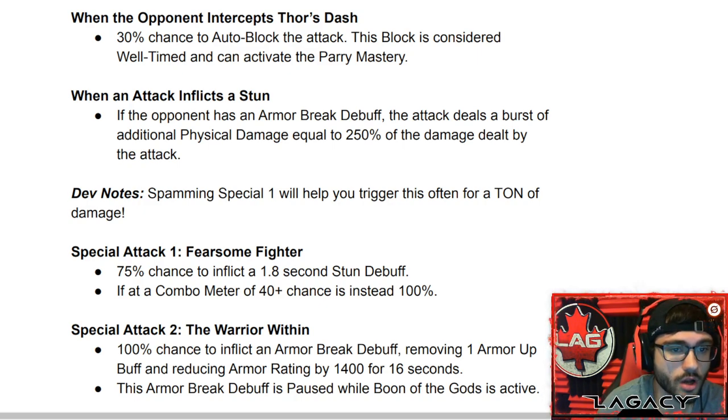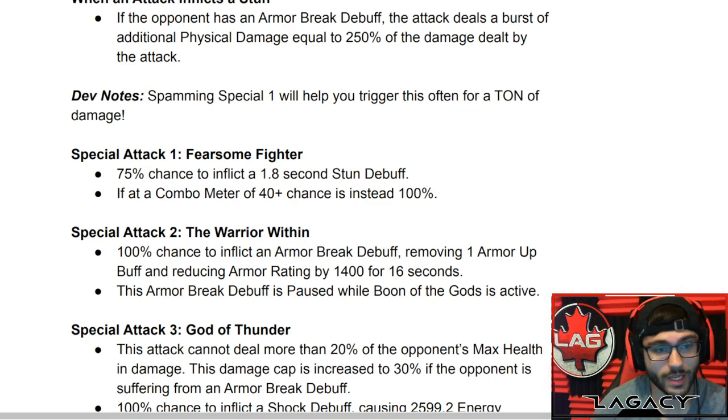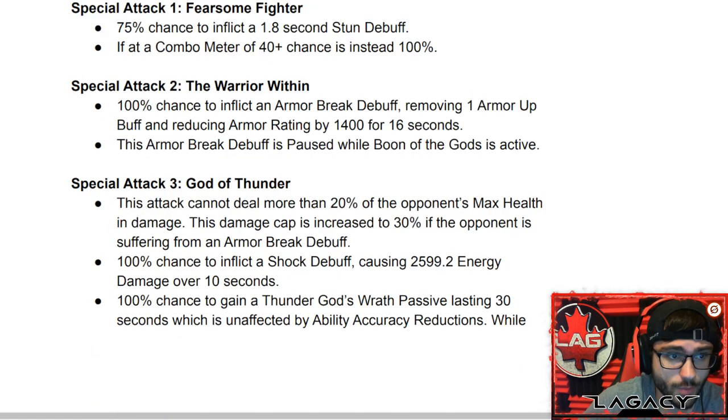Dev note: spamming Special 1 will help you trigger this often for a ton of damage. Special 1 — Fearsome Fighter: 75% chance to inflict a 1.8-second stun debuff. If the combo meter is at 40 hits or more, the chance is instead 100% — so if your combo is over 40 and you throw a Special 1, the stun is guaranteed. When you inflict that stun and the opponent has an armor break debuff, you deal a burst of 250% of whatever the Special 1 dealt.